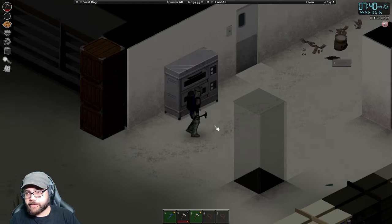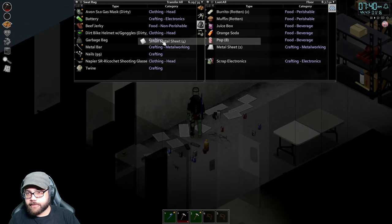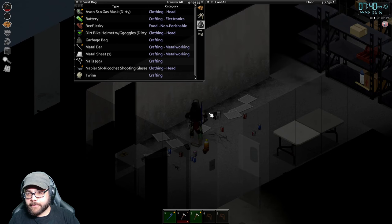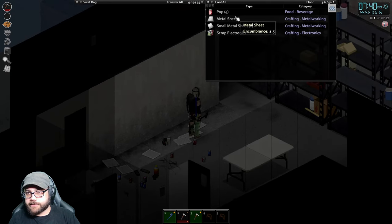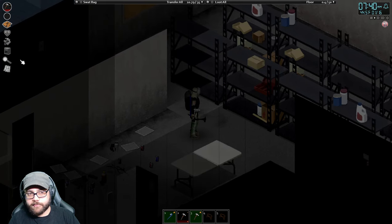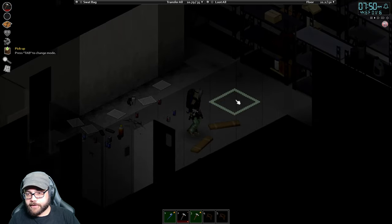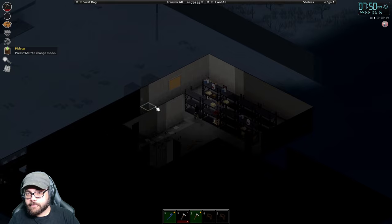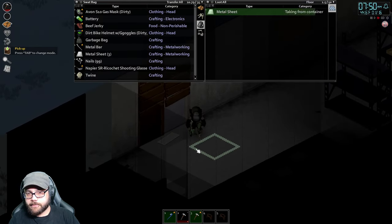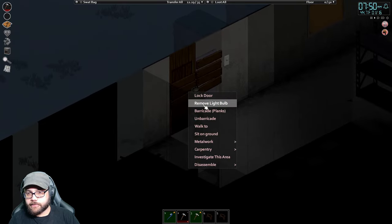I wish I could unplug them. There's also a bunch of lights that are turned on. I'm going to collect some of these metal sheets — I need the regular ones, we got a bunch. We can use the small ones for repairing vehicles, which is nice. I also want to move this table out front so I can store stuff on it. And we got a metal sheet right here — perfect, because this wood door is not very secure like this.